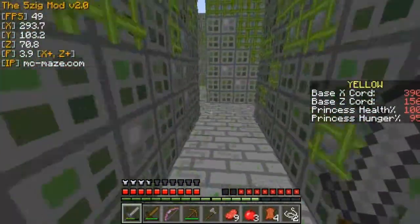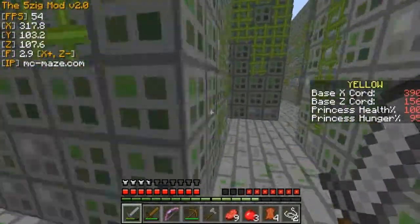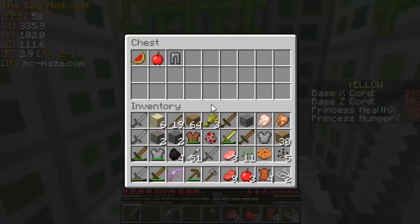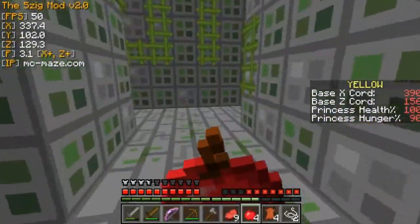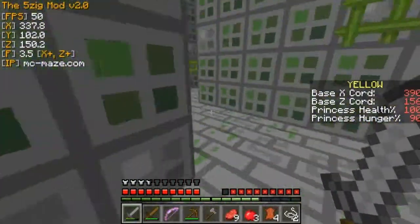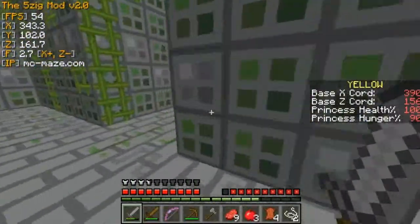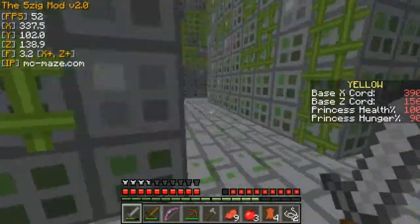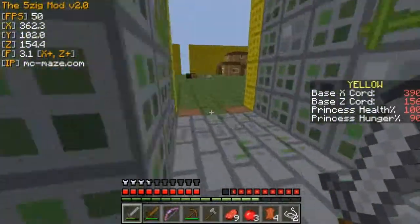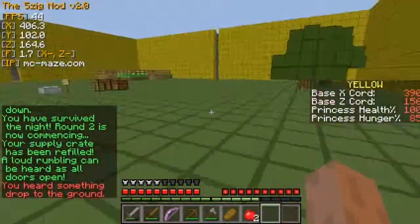I'm running in the maze heading back home, grabbing chests along the way. I'm at a full inventory because I didn't sort it — there are extra stone swords and wood swords clogging up space, which is always frustrating. People make a bajillion of them and I always end up with a ton of wood swords. I manage to get back home and decide to skip forward through the night since nothing happened.